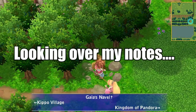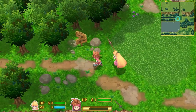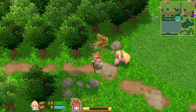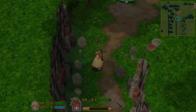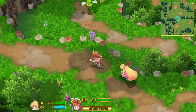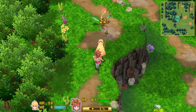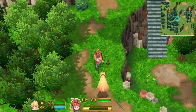Gaia's Navel is to the north, Kippo Village to the west, and the Kingdom of Pandora back on the eastern part of the realm. We're not going to stop there just yet but we will later. This town right here is actually the hometown of Prim's fiancé. Exploring these areas and talking with the townspeople you get to learn a lot — you can go talk to his grandparents or parents, I can't remember which.